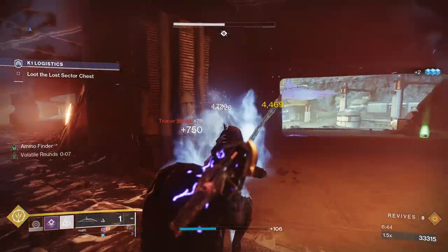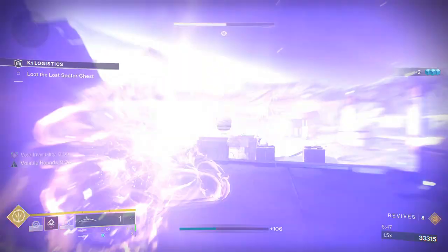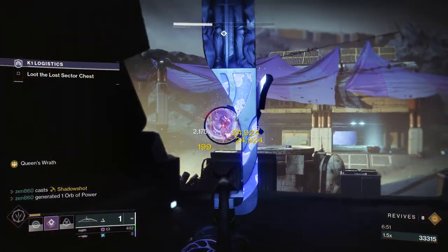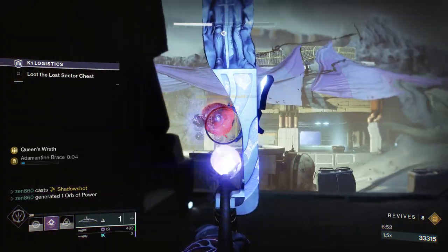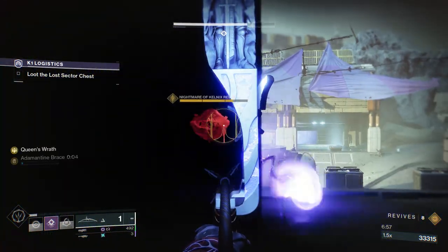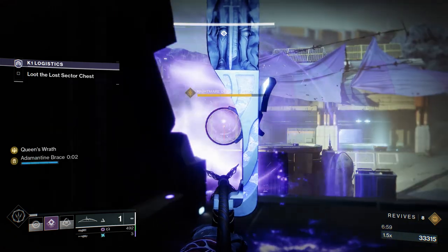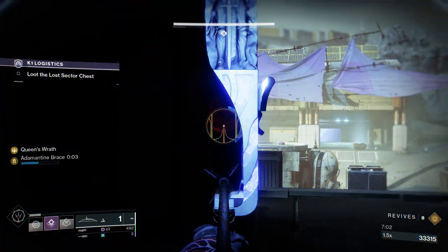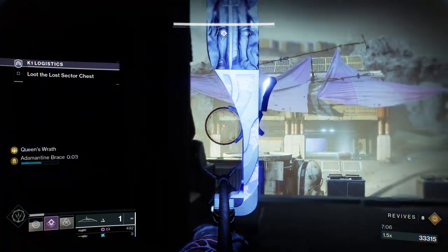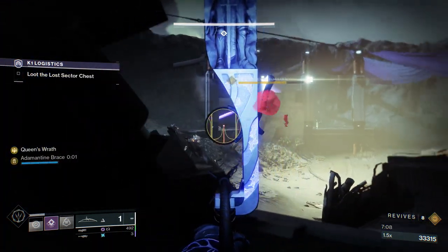As you can see, that is the final add we needed to kill. Now that the boss is no longer immune, we're going to pop our super just to get some heavy damage on it. One thing about this boss is he likes to teleport around at certain damage thresholds. After we get him low the first time, he's going to move to the left side, and then after we get him low again, he's going to move to the right side. That's generally not a problem at all — we're clearly aware of that, so we're going to be able to play around it.